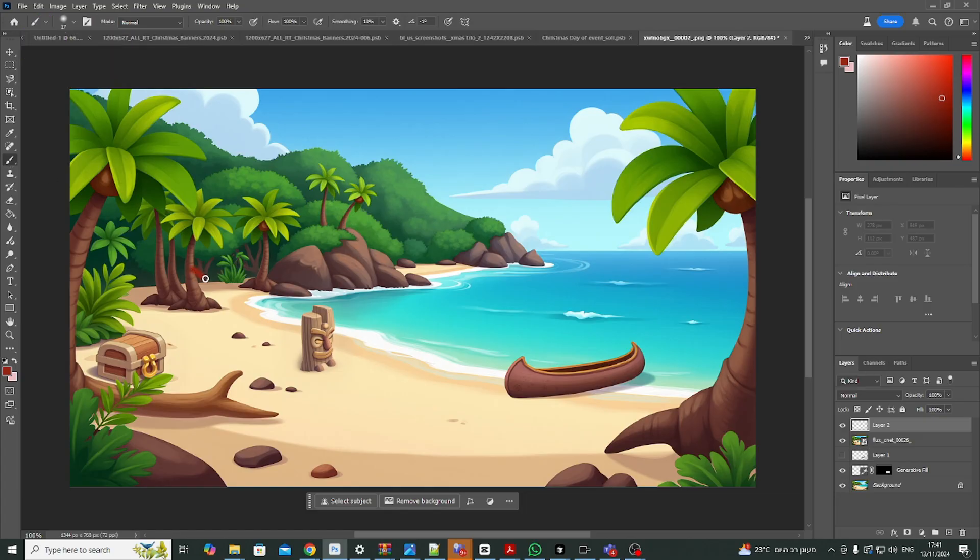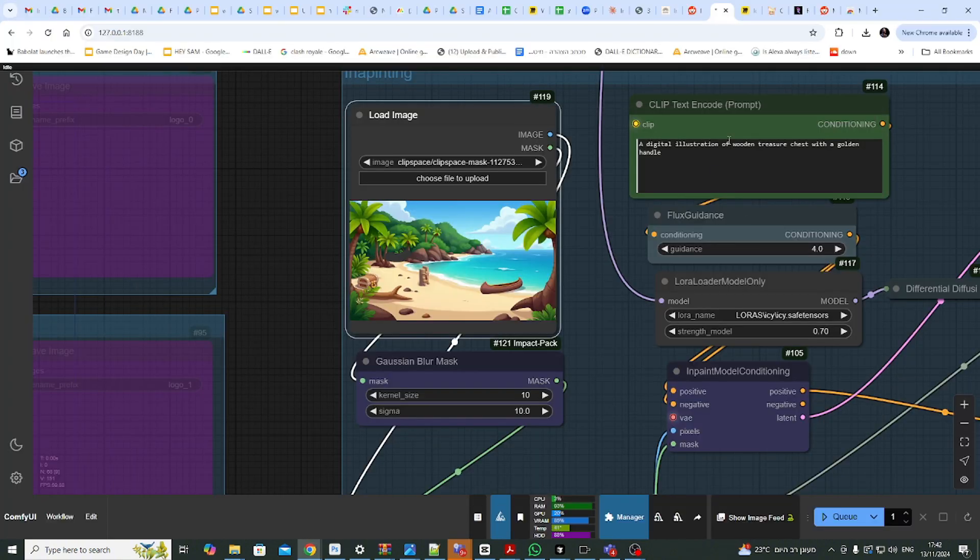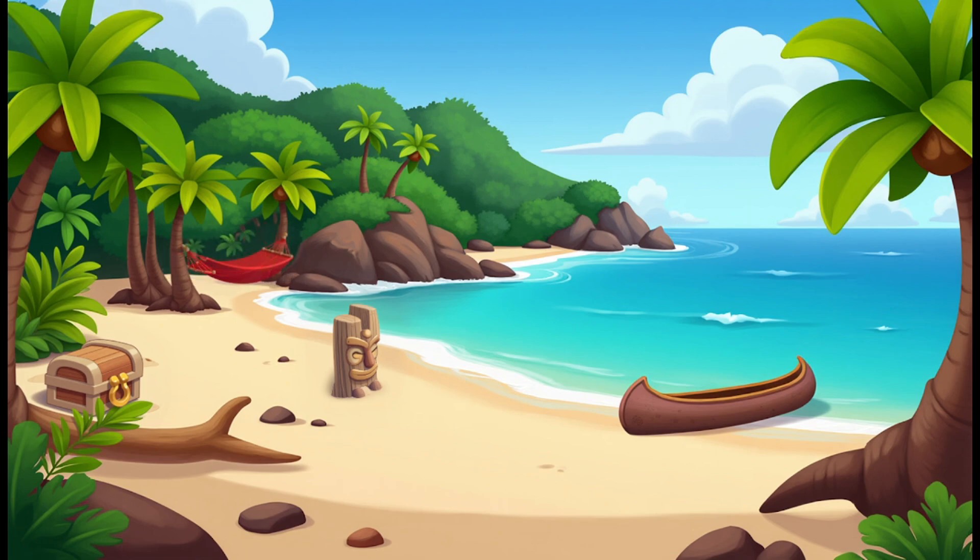Of course, this method can often be convoluted, and sometimes sketching right on the background can save us time. For example, adding a hammock between these two palm trees is pretty straightforward. I crudely sketch it in Photoshop, mask the area, and generate it in ComfyUI until I get a satisfying result.